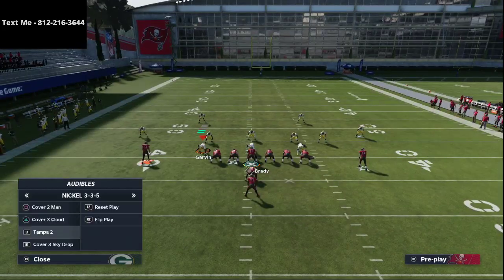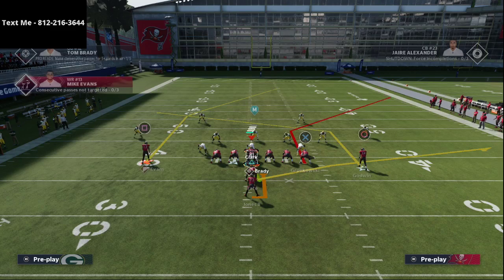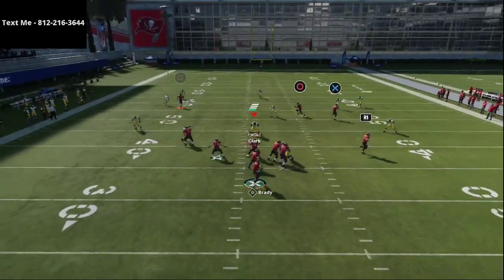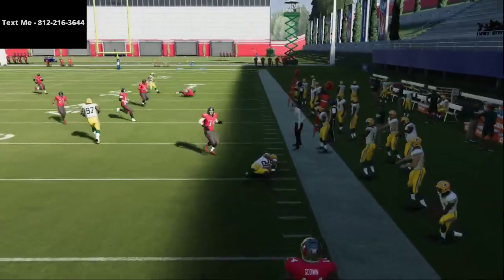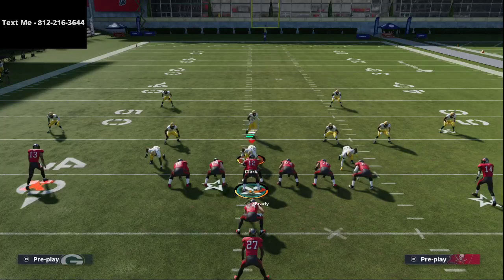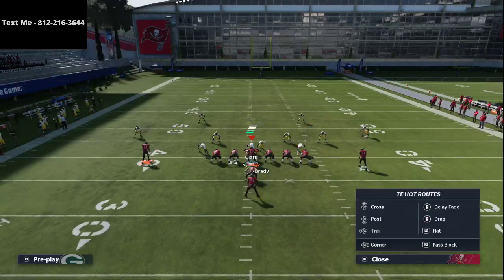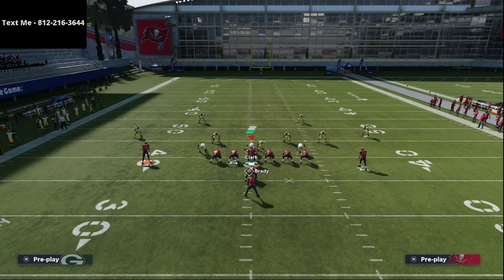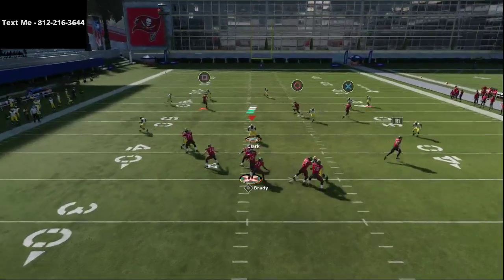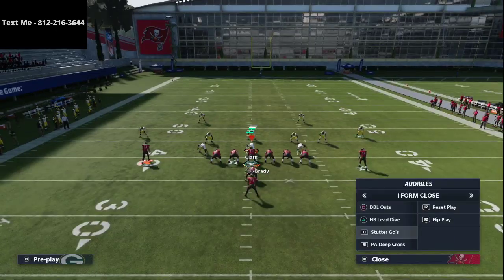Another coverage I haven't touched on yet is Mabel coverage — one of the most popular and best coverages in Madden. The post route does a good job, but when it gets to the sideline, Mabel coverage can handle it. What you'll have to do against Mabel is work both of your post routes and hit whichever one they don't go user on. If they go to the right side first, look left; if they go left first, look right from a post-route perspective.